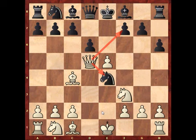It hits the knight standing on e4, and it also threatens checkmate. Black cannot do anything about it.